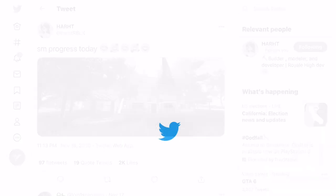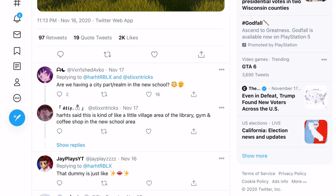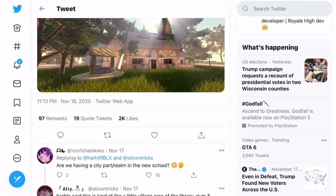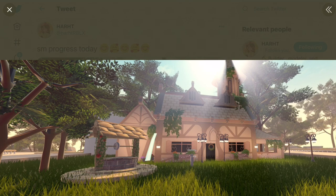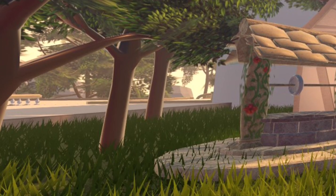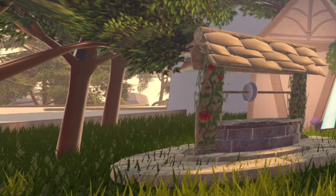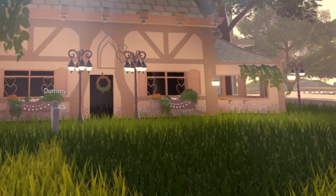If you go and look at the next tweet made by HeartRayblox, it says 'some progress today.' Someone asks: are we having a city part or realm in the new school? So this is a little village area with a library, gym, and coffee shop in the new school. You can see the front of what looks like a village house, another one of these wells which looks really cool, and what looks like a road or pathway with a separation point where you can go left or right through the village.